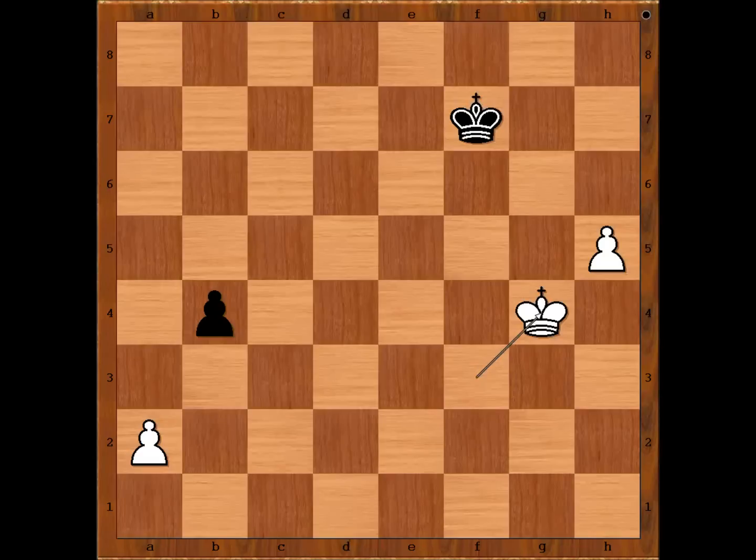Black played a move and said draw, players shook hands, agreeing to a draw.